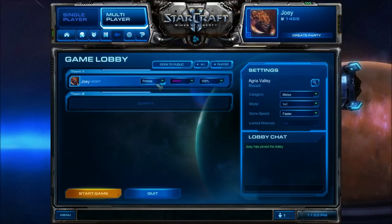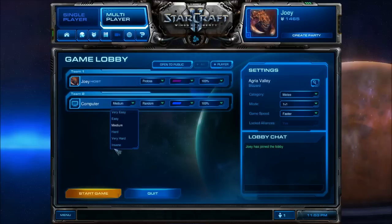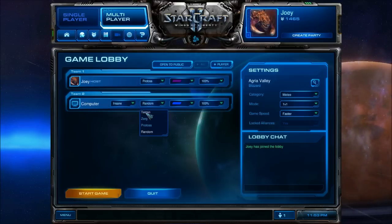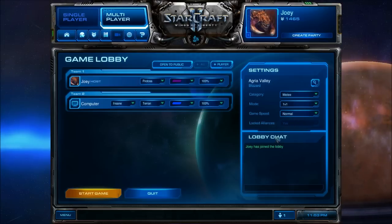Zerg is my main race but for this build we're gonna be using Protoss. We'll go insane Terran — I don't like them — and for the purpose of this video I'm gonna put it to normal speed. You can actually still get the achievements for putting it to normal speed, so if that helps you out, go for it.